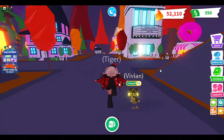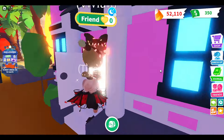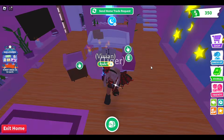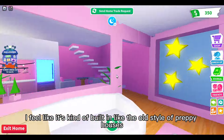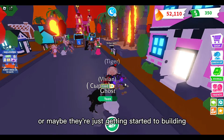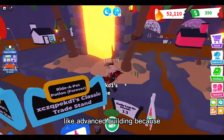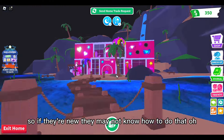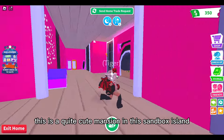There's so many for trade - let's go in this one. It's like a pink theme, I quite like it. I feel like it's kind of built in the old style of preppy houses though - maybe they built it a while ago, or maybe they're just getting started and don't know how to use advanced building. I think you can only have advanced building and advanced coloring if you turn it on in settings, so if they're new they may not know how to do that.